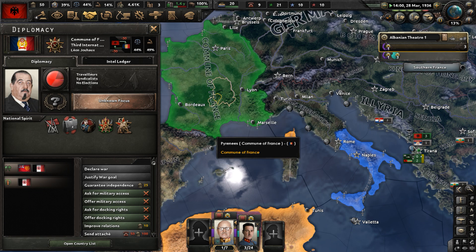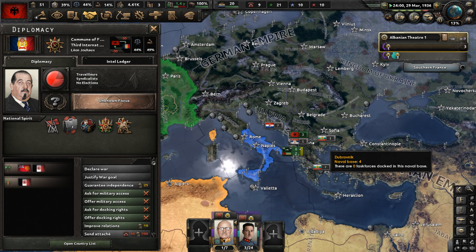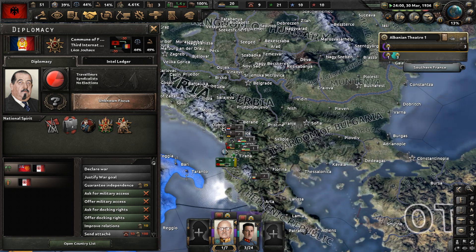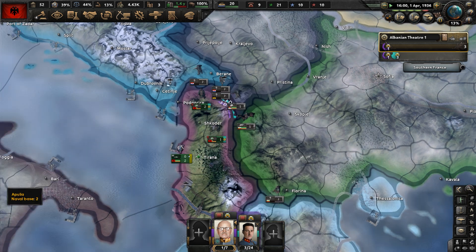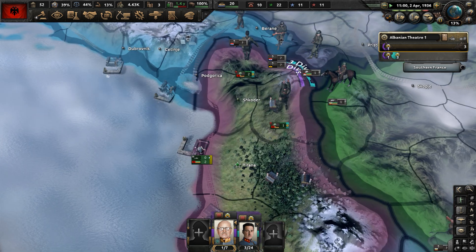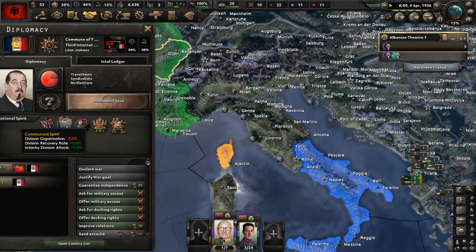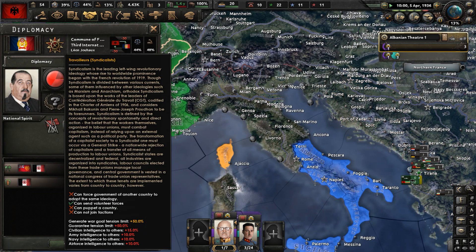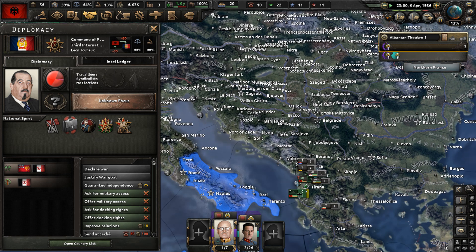A democratic cabinet formed in national France, while the Commune of France had an electoral gridlock — the syndicalists are still in power there. Meanwhile, our divisions are nearly done exercising. There are some wars in China as the warlords clash with one another.